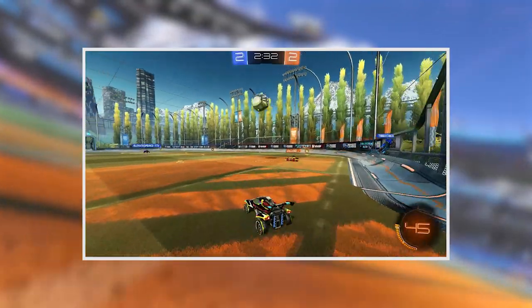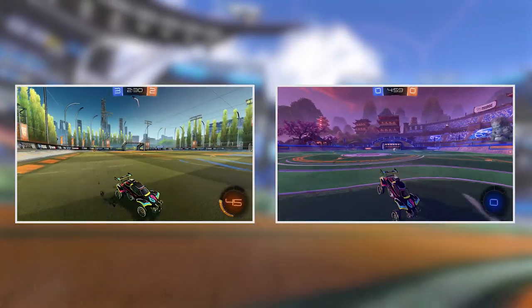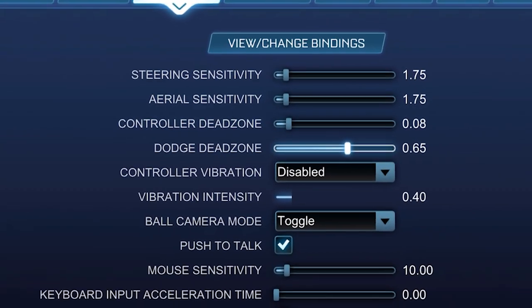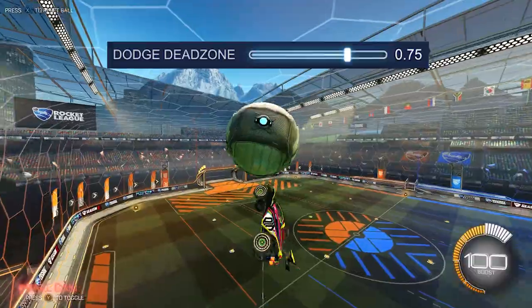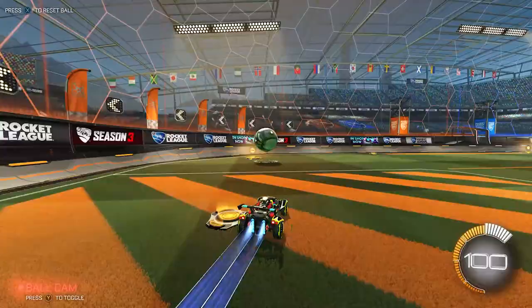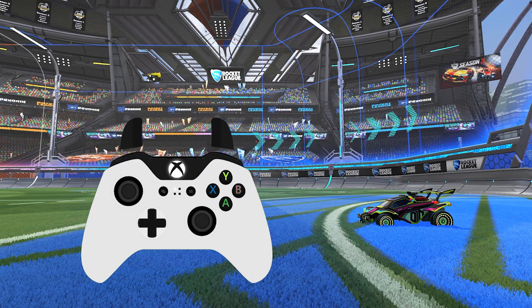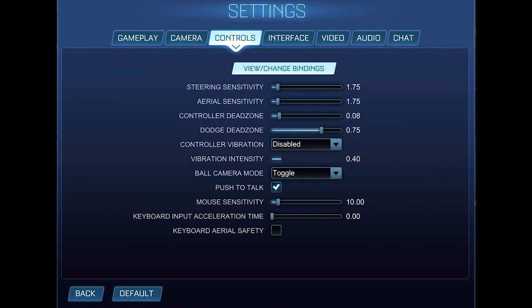For dodge dead zone: if you are consistently back-flipping when going up for aerials or double jumping when trying to flip, it's most likely because your dead zone is too low or too high. The range you should aim for is anywhere from 0.65 to 0.8 — I have mine at 0.75 because I hate accidentally back-flipping. Bonus tip: turn off controller vibration to save your controller's batteries. Here are my controller settings as a reference — pause the video if you want to try these out.